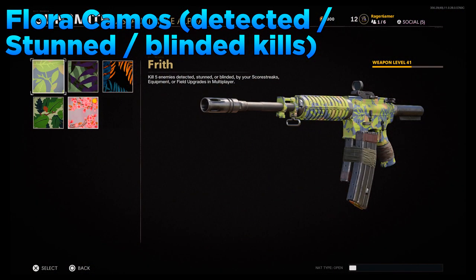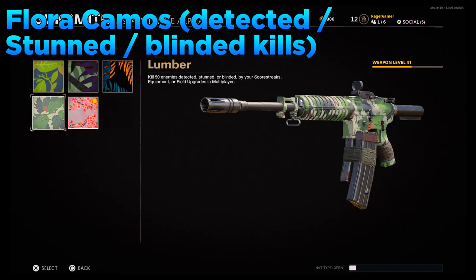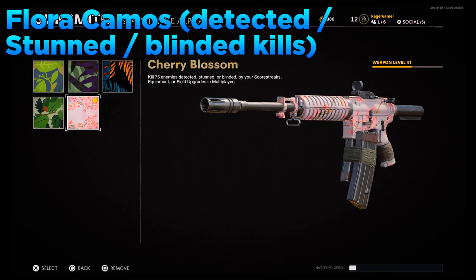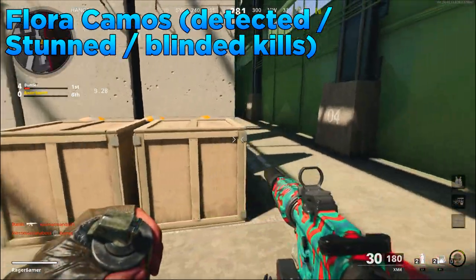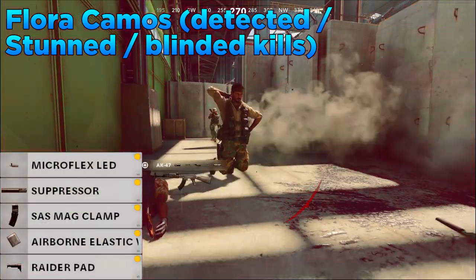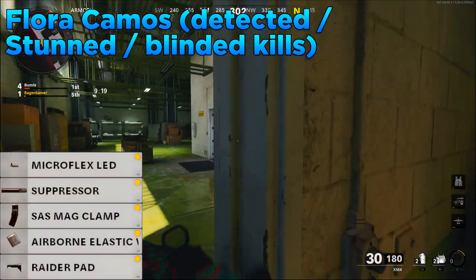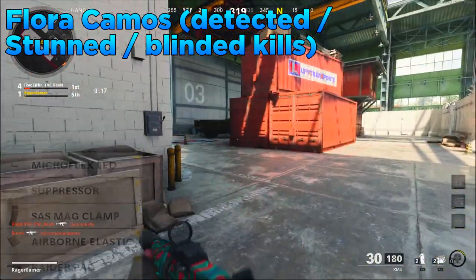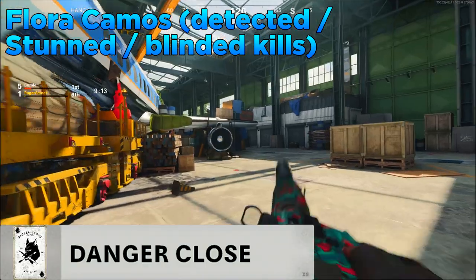Moving on to the flora camos, this is where you need to kill 75 enemies detected, stunned, or blinded by scorestreaks, equipment, or field upgrades in multiplayer. For the attachments I'd put on the Microflex LED, suppressor, SAS Mag Clamp, Airborne Elastic Wrap for the handle, and the Raider Pad for the stock. I've also put on the Danger Close Wildcard, which gives you double the amount of lethals and tacticals.